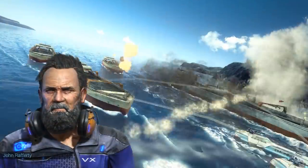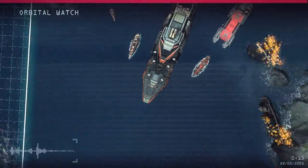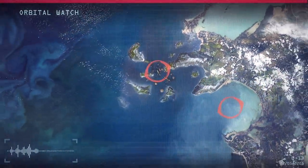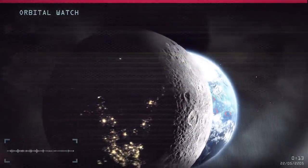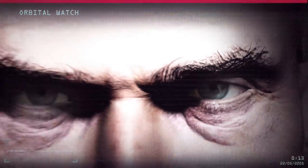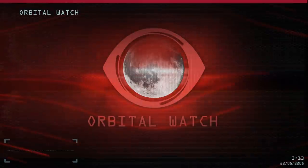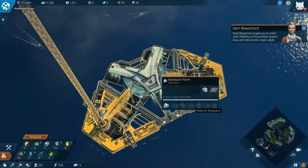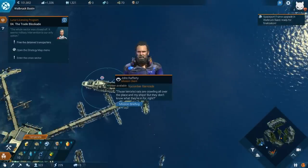This doesn't look good — we're under attack! The cargo is under fire. A voice declares: 'People of Earth, this is the manifesto of the Moon's independence. The global union waged war on us for generations with falsehood, negligence, and exploitation. We are the Orbital Watch.' They've taken over the cargo and are blockading the whole sector — no transports are getting through. We need to meet Rafferty at the transmitted coordinates.